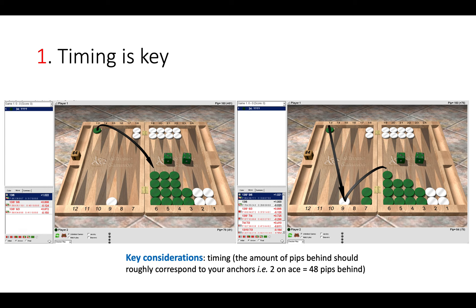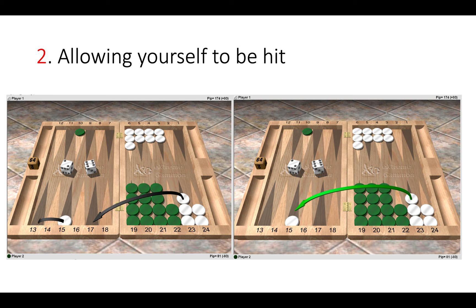Now the second tip, which follows on from timing: often it is the case that you need to improve your timing by getting hit deliberately, so you can recirculate the checkers and not crunch your home board or break the two anchors. Once your anchors are broken, green can just attack you, close the board, and your winning chances are massively decreased. Here white has a 6-2 to play.